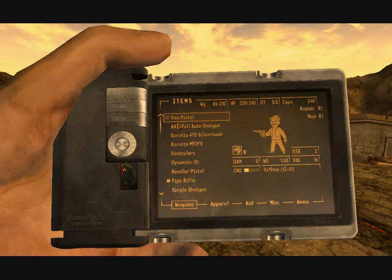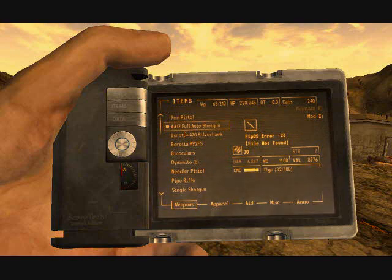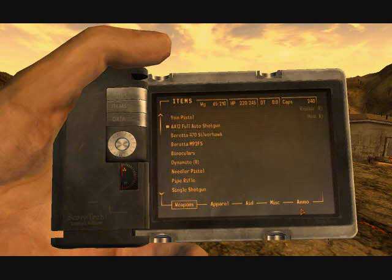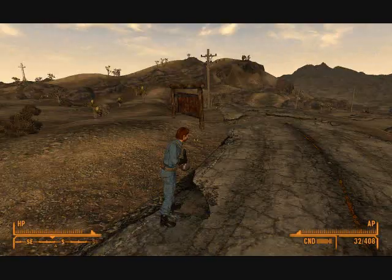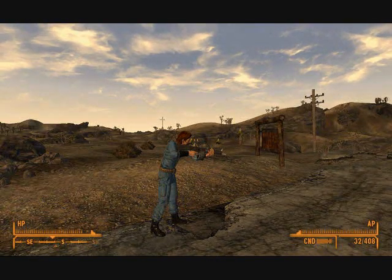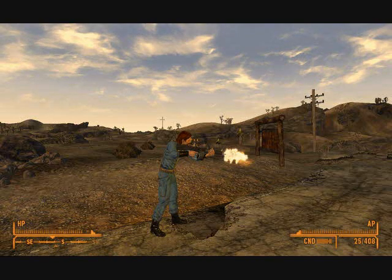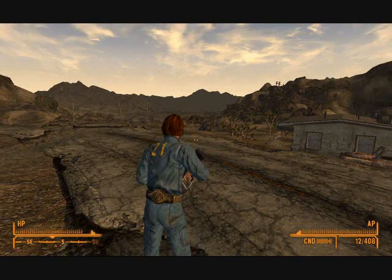The last gun — the AA-12 Full Auto Shotgun. This one you'll find it in a locker behind... ugh, I can't remember his name — behind the doc's house in Goodsprings. Yeah, it's pretty good. It's fun to shoot at people. It looks just like the one from Modern Warfare. The third one's going to come out — it's going to be awesome.